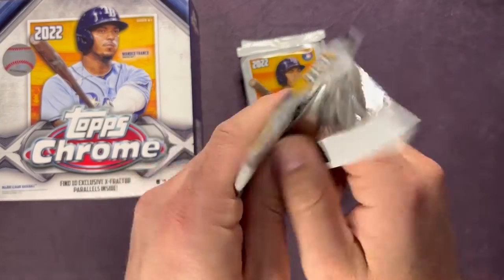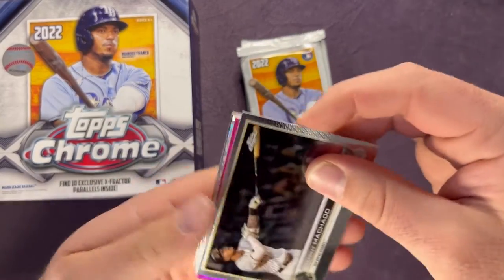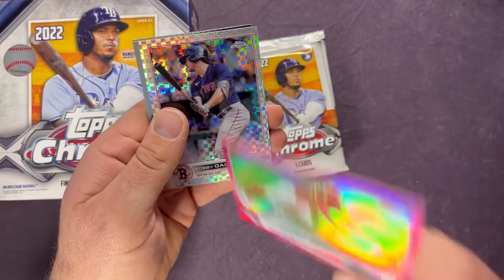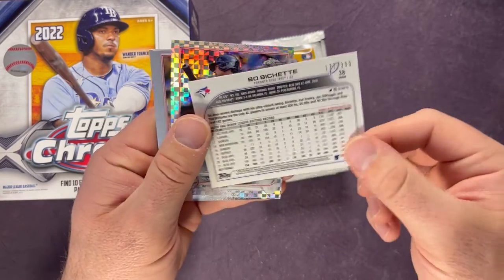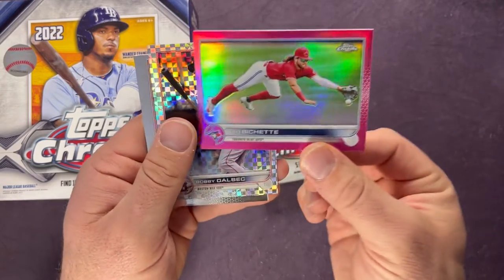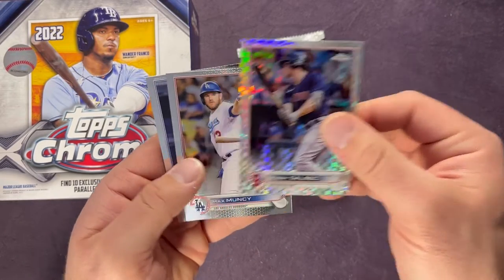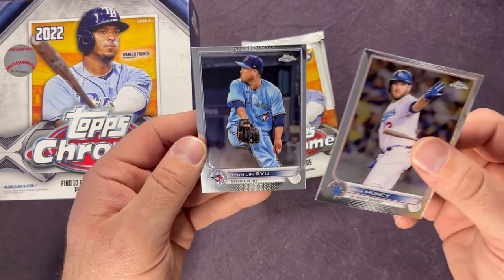Probably one of those last cards in a Nationals uniform. We have a Manny Machado, and Bo Bichette on the — well, that one is not the pink because these don't have the pink, this is the blaster. This is the fuchsia numbered out of 399. So there we go — a little Bo Bichette action. Also a Bobby Dalbec X-Fractor, Max Muncy, and Hyun-jin Ryu.